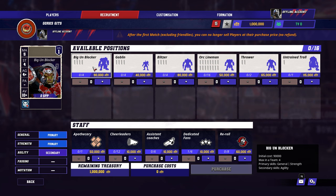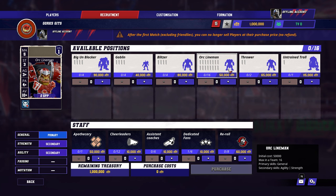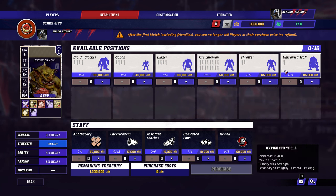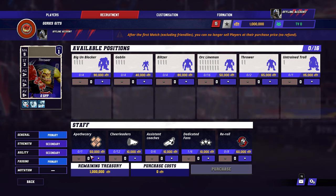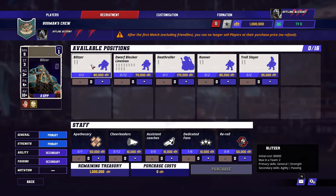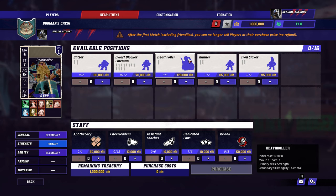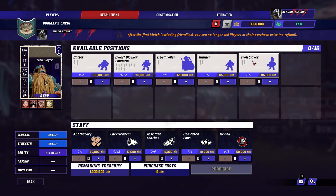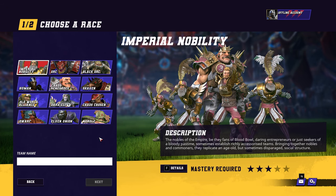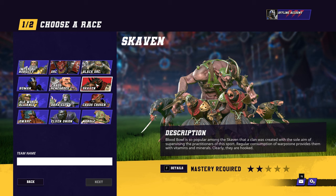Orcs are strong and hardy, though the concept of passing the ball eludes them completely. But hey, you don't need to pass the ball around if you've killed the opposing team. Literally. Dwarfs, meanwhile, are hardy and good at controlling the pitch, but they're very slow with a very mediocre passing game. If you'd like a full rundown of the different factions and how best to use them, let me know in the comments below, and if enough people are interested, I might make a full faction guide series so you know how to use each team to the fullest.